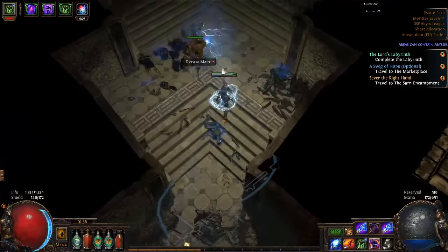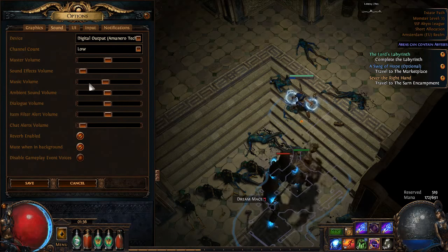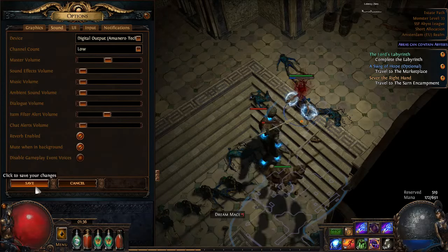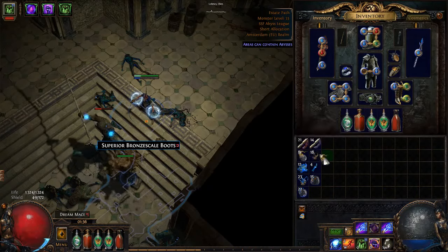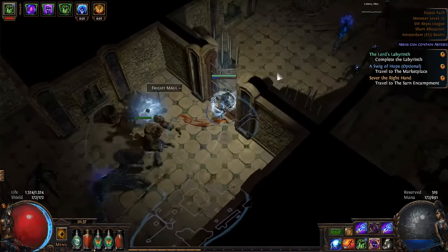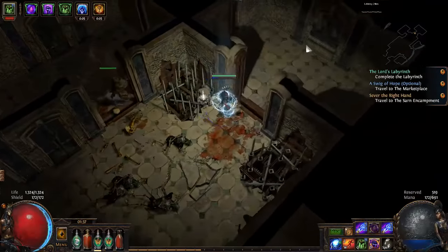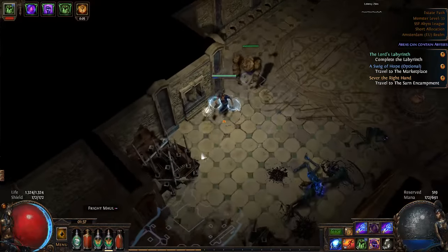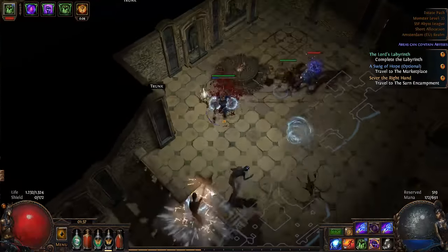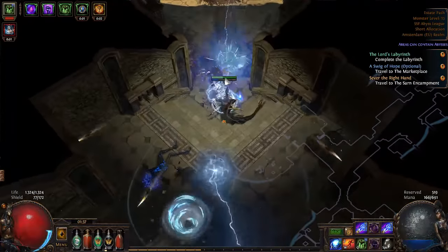Depends on zone level. I think Orb of Storms is here, isn't it? Does this guy sell it here? The CWDT 4-link is for your life leech to regen health when you get hit. Yeah, we should equip EK so it levels — that's a good idea. We're gonna get act four for that. Orb of Storms is act one, okay, let's go grab that real quick and we'll start leveling it.